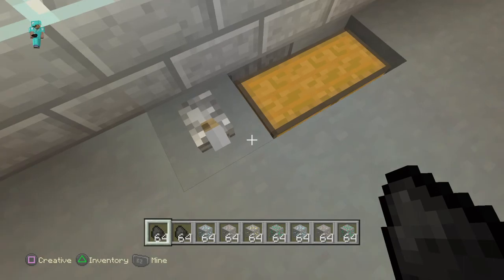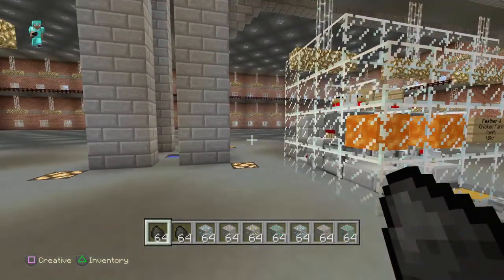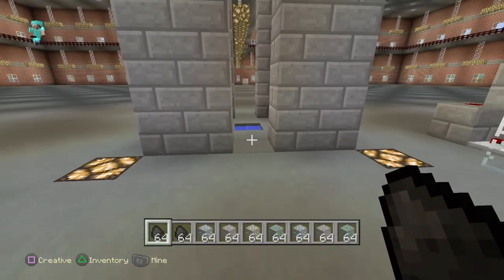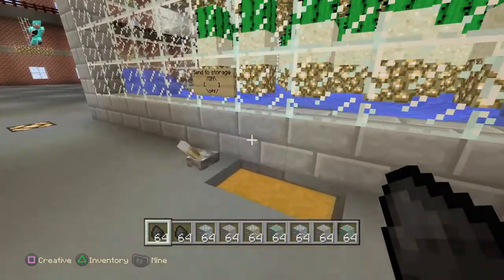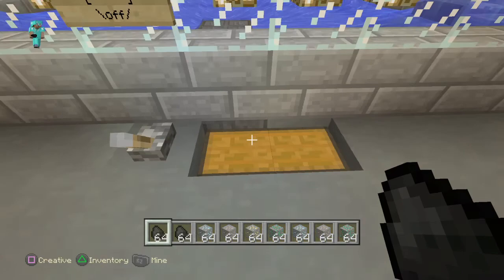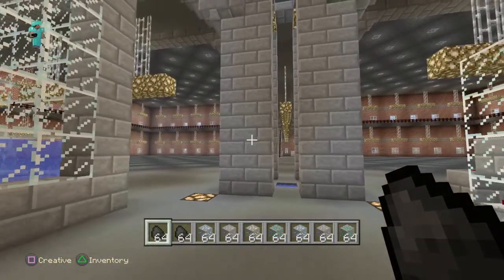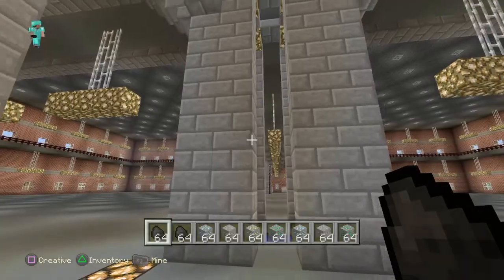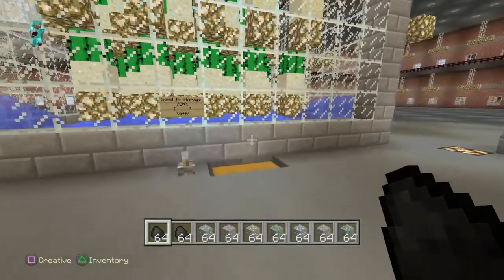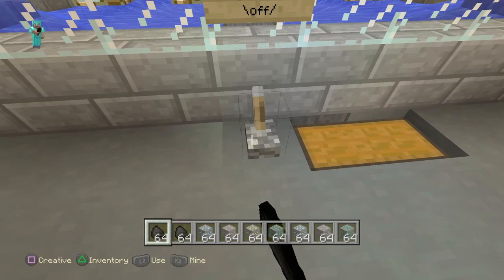What that does is it turns on and off the hopper underneath — it sucks items out and into the automatic travel system, basically a whole bunch of hoppers that I've lined up towards the skyscraper. Once I do my automatic sorting and storage system inside the skyscraper, they'll all be stored inside there. The factory will be making the stuff and the skyscraper will store it.